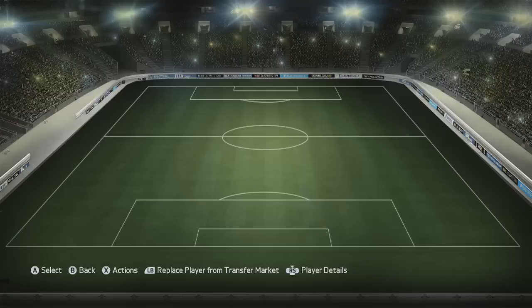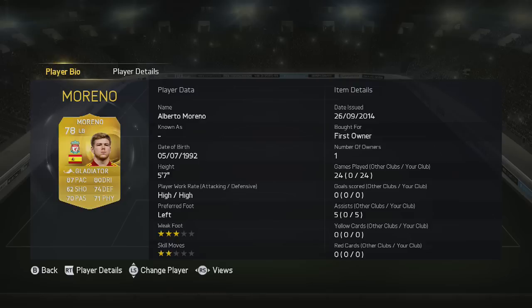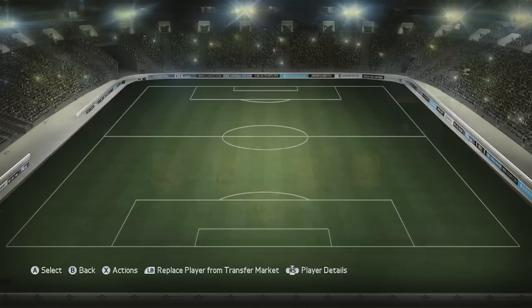Now we come to the left back and I've gone for Moreno. I've opted for him over Enrique — you could use either if you want to — but I've gone for the extra pace that this guy has. I find he's a better player overall to use and he does contribute with assists as well. High, high work rates right there.